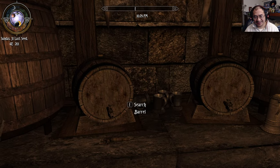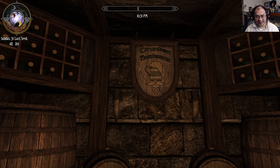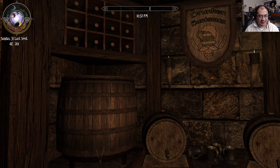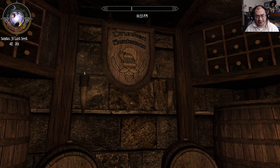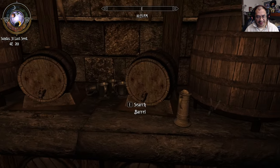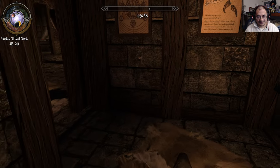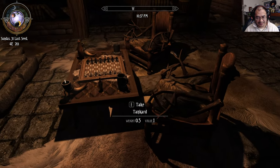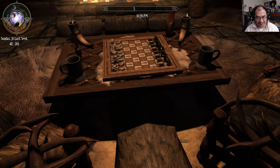The Drunken Huntsman — look at that. I want to say that's a place in Solitude. Not sure, but you have your own little tavern up here. Love that. There's also a nice little living room area where you can play chess.